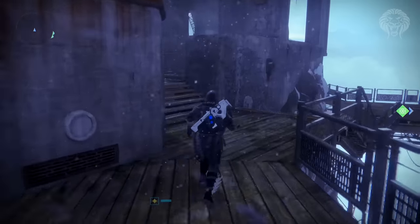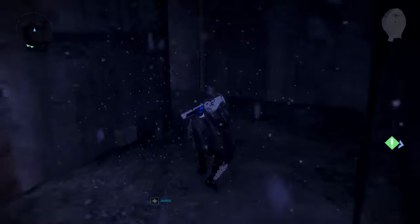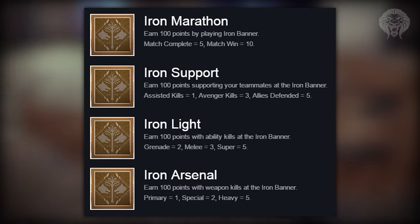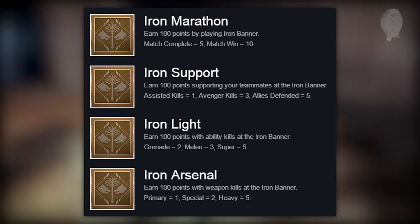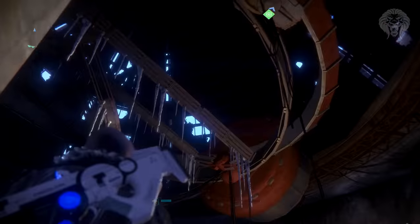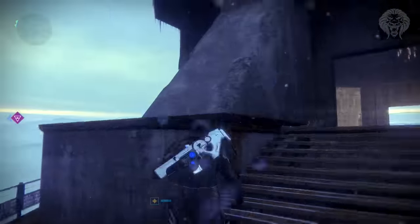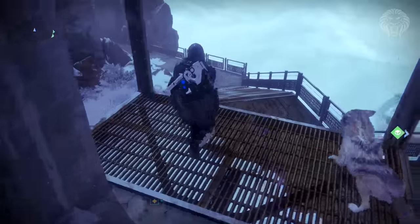We can actually see some of the Iron Banner stock including the bounties on Bungie.net's armory — we can see what the requirements are and what they reward. The bounties have been revamped. There are four bounties, all requiring 100 points for things like matches, kills, ability kills, and weapon types. All four are weekly bounties — you get one for the whole Iron Banner. They award 750 Iron Banner rep, 5,000 experience, 25 legendary marks, and two of them give a guaranteed legendary Iron Banner armor piece while the other two give a guaranteed legendary Iron Banner weapon. These legendary items are guaranteed to be different from what's currently on offer, so expect some really cool stuff not yet seen or sold.